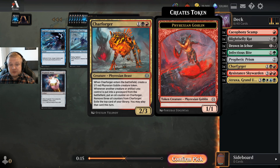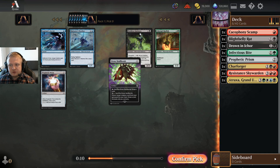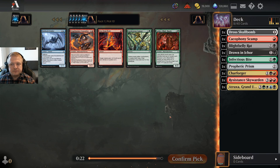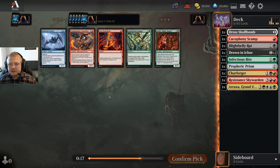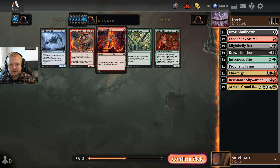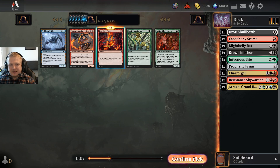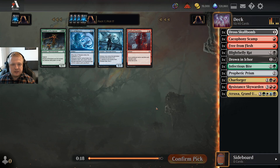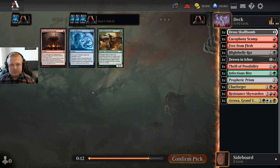I don't care about the Gladiator in that archetype. I'll take the Draw Skull Bomb — this also triggers from artifacts leaving the battlefield, so Skull Bombs do work with it. Okay, Free from Flesh or the Centurion? This thing cares about oil, and some red cards care about oil including the Centurion, but it's not that great a card. Let's just take Free from Flesh. Then Thrill of Possibility — let's take the Thrill. I'm pretty much red-black now.